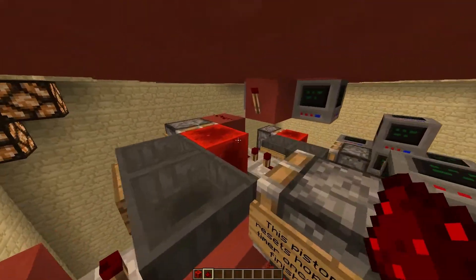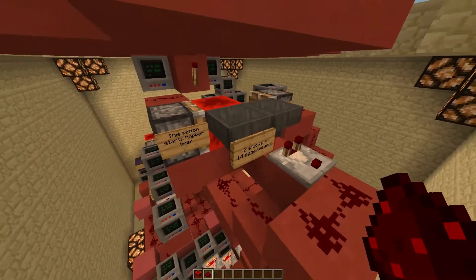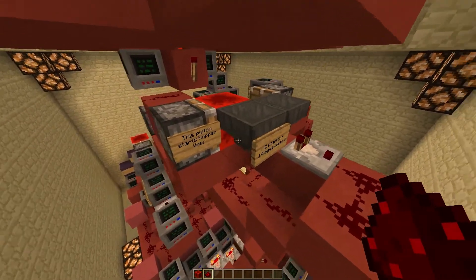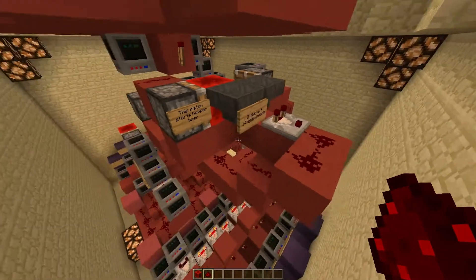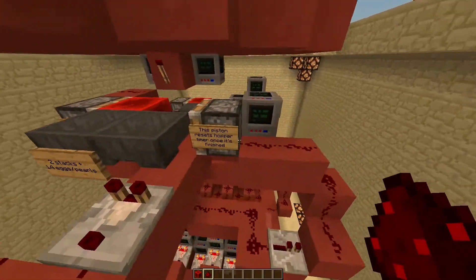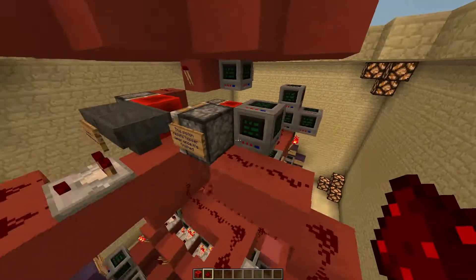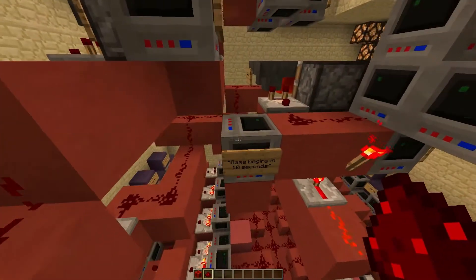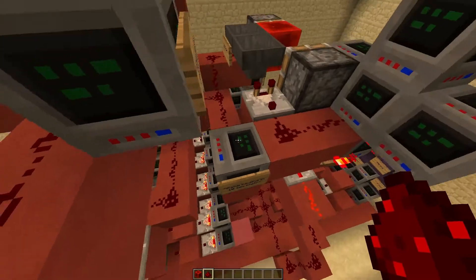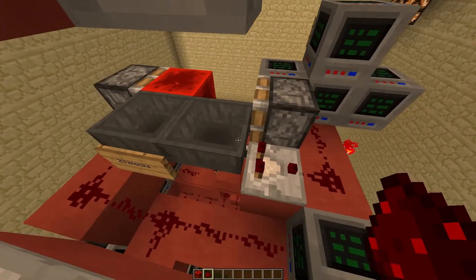Over here, there's a hopper timer that goes off. It needs two stacks of eggs plus 14, and it counts down to 30 seconds. It counts down to 20 seconds, and this command block says 'the game begins in 30 seconds.' When that goes off, the 'game begins in 10 seconds' message goes off, and the 10-second hopper timer starts.